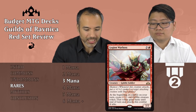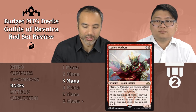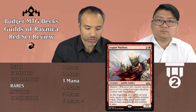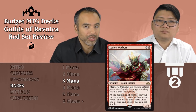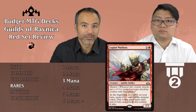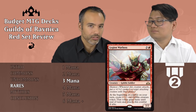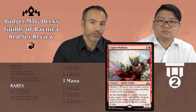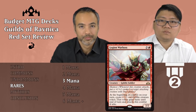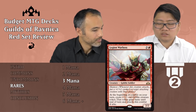Next up, Legion Warboss for two and a red — so for three mana, it's a 2/2 Goblin Soldier with Mentor. Additionally, at the beginning of combat on your turn, you create a 1/1 red Goblin creature token — that token gains Haste until end of turn and attacks this combat if able. So we are creating a 1/1 every single turn. If we can attack with Legion Warboss without losing it, we're essentially attacking with two 2/2s. People need to answer this or have a decent way to block it. If they don't constantly kill your 1/1s, your army keeps growing and growing — just insane. Tier 2.